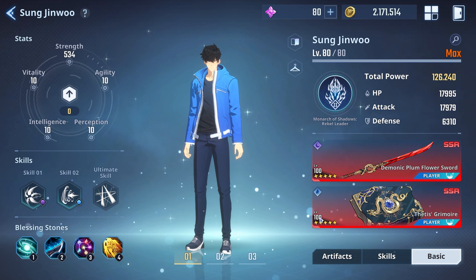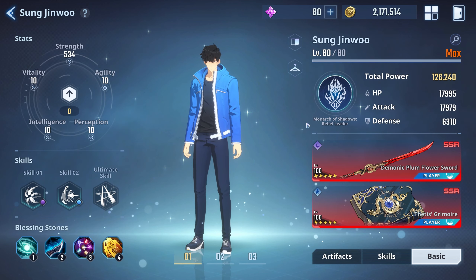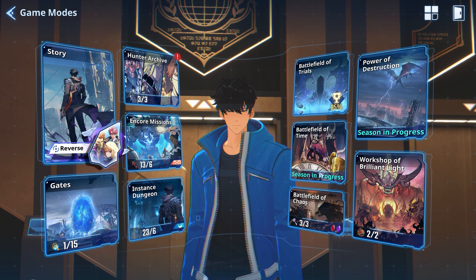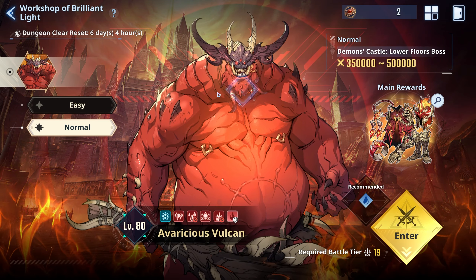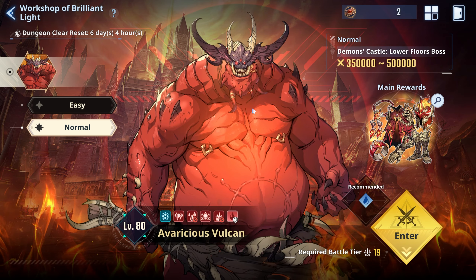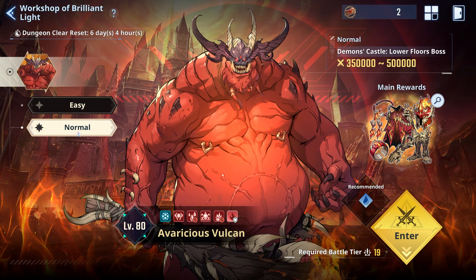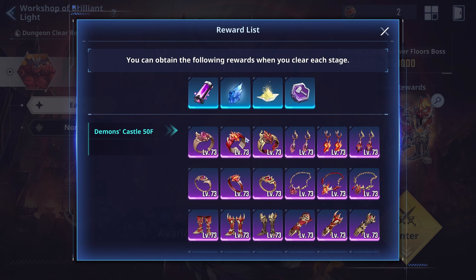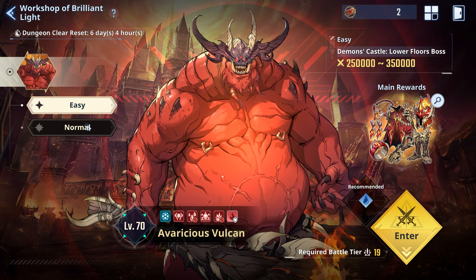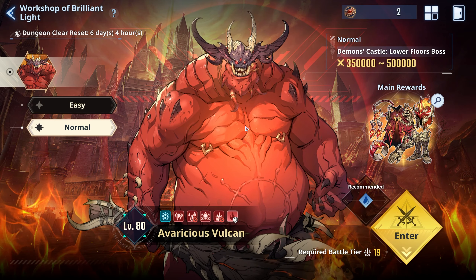So that's his new best build: everything into strength and running the Burning Curse artifact set. You should see yourself doing a lot more damage, and it should help in the new Vulcan fight. I do have a video on the channel taking on the easy mode of that fight. I'm definitely not strong enough for normal or hard mode yet, so I'll farm easy for now to get the right pieces. If you guys want a guide on that fight, let me know — I've been playing it and I do know some tricks and tips I could share.